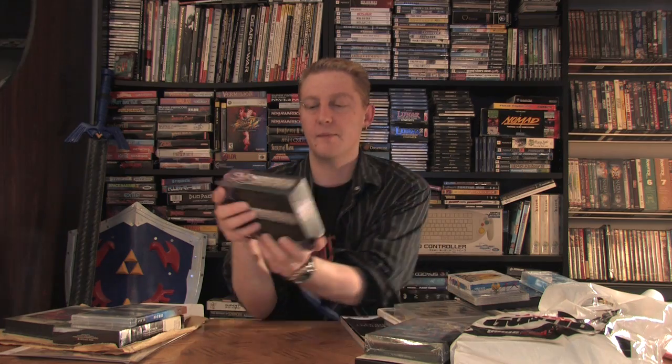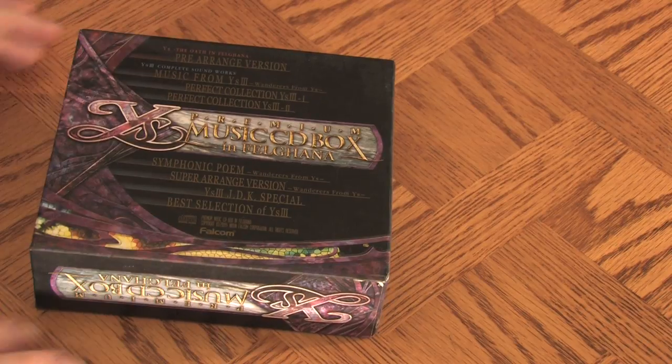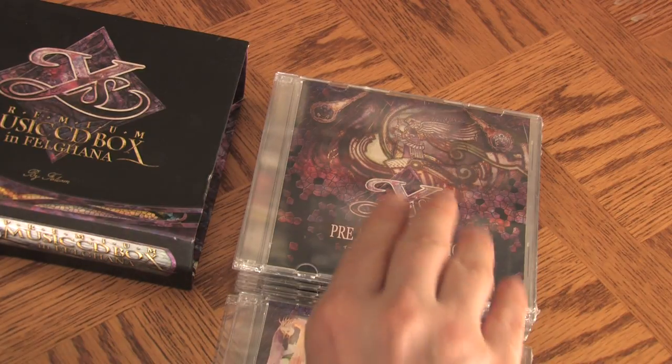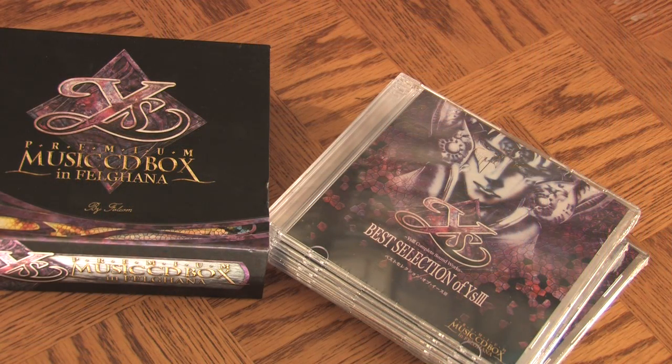My next item, I got off eBay. It is the Ys Premium Music CD Box in Felgana by Falcom. This is the soundtrack to Oath in Felgana and every single other Ys III game. There are 8 CDs in this entire set. Really presented nicely, really great stuff. Being such an Ys fan, and because I just did the Ys III series, I had to have all this music.